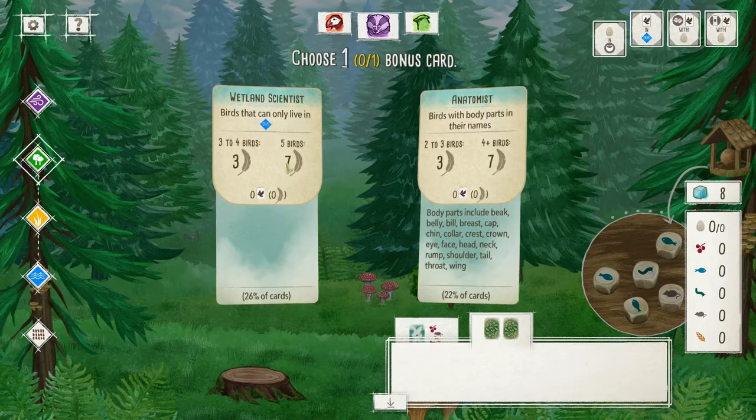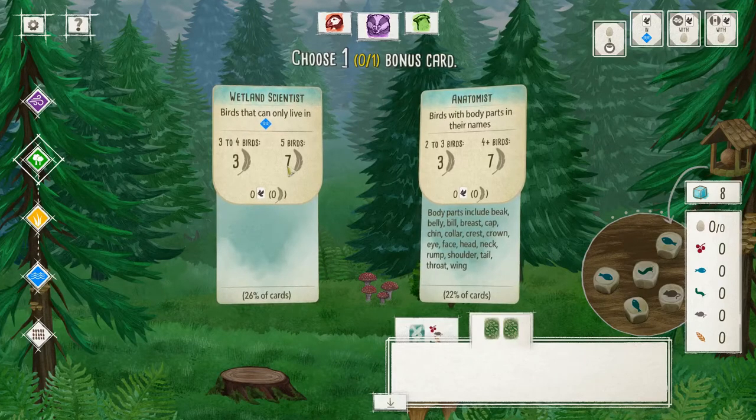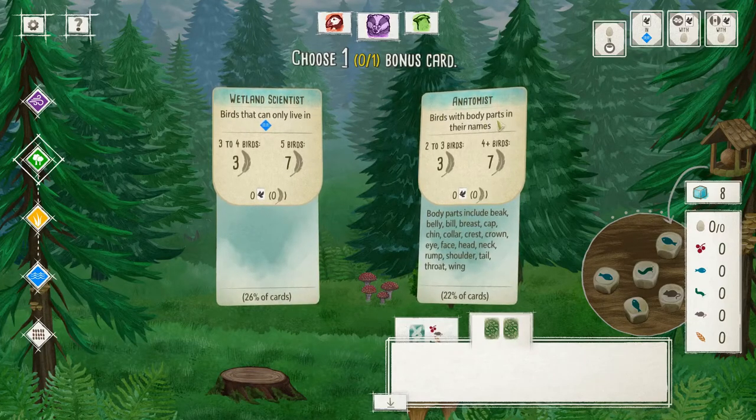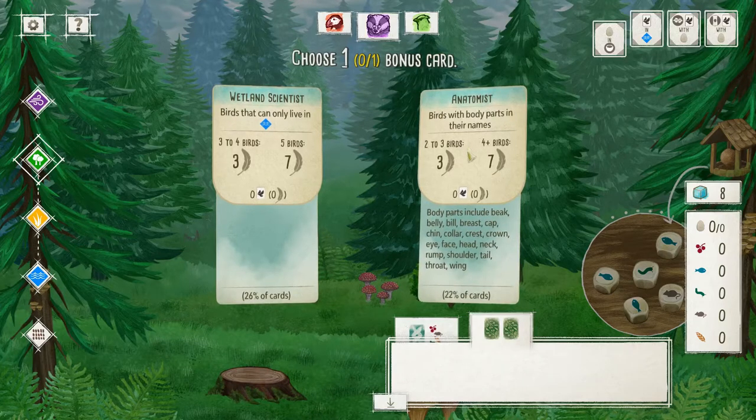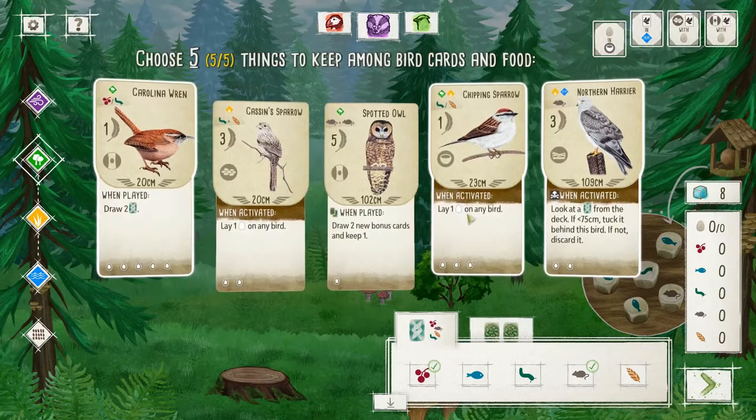Well, if we play the Harrier, we're instantly disqualified for the higher-tier Wetland Scientist bonus. Birds with body parts in the names, however — that's still doable. So I think we're going to go with that one. And yeah, I think we're going to go with these three birds.